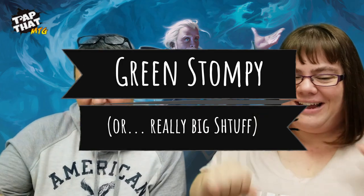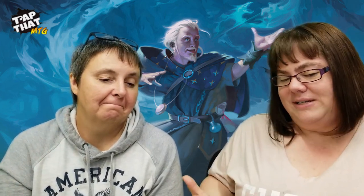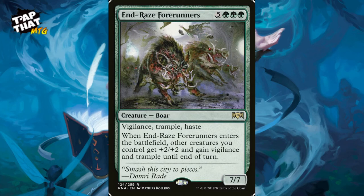Moving to green stompy. End-Raze Forerunners costs five and three green — hard to play without the right mana base, but it is a 7/7 with vigilance, trample, and haste. When it enters the battlefield, other creatures you control get +2/+2 and gain vigilance and trample until end of turn. Then you return it to your hand with your commander and do it all over again next turn. It's amazing how often that card goes off.